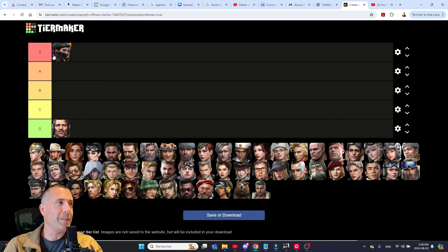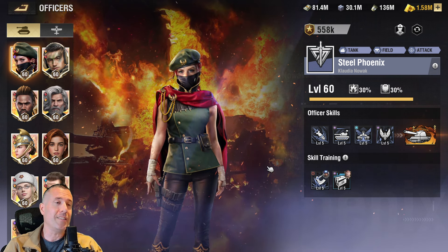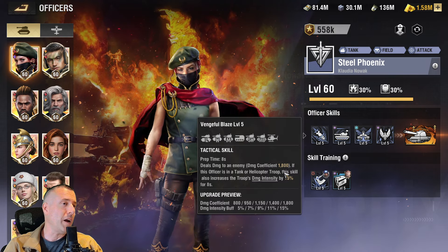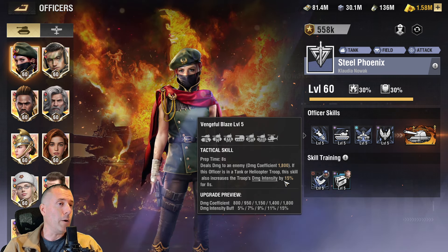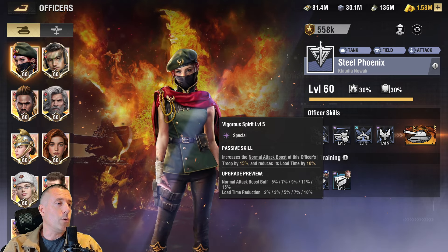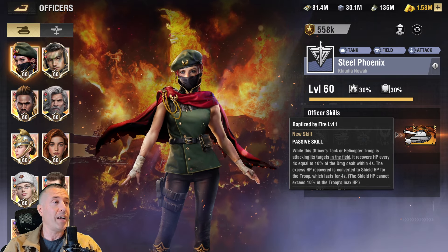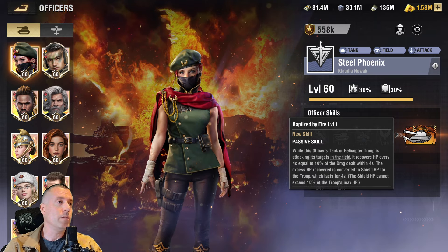At the other end of the spectrum in S tier: Steel Phoenix. If you're looking for the very best armor specialist, look no further. She's not the latest but she's the greatest. Her tactical skill deals 1800 damage plus a 15 percent damage intensity, which is quite strong. Her special skill reduces load time and boosts normal attack, which is great. Her awakened skill is crazy — she is the only officer in this game to provide a shield and HP regeneration.